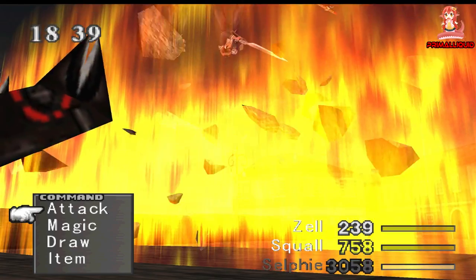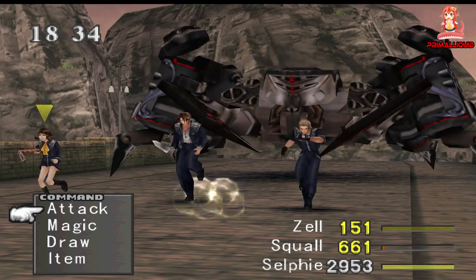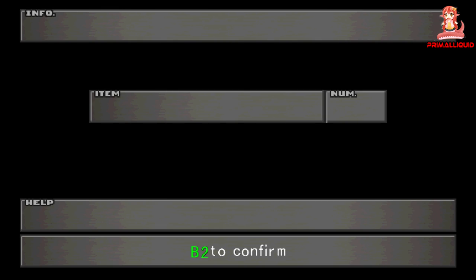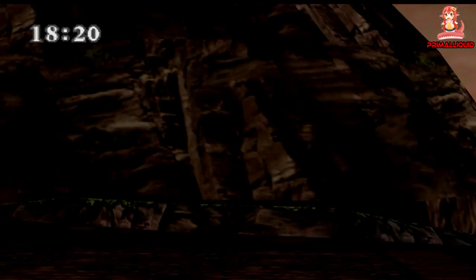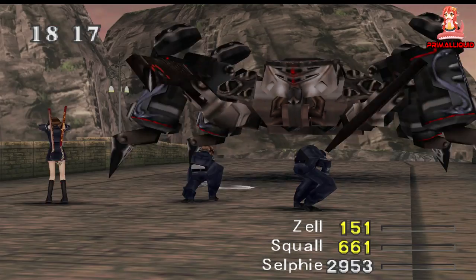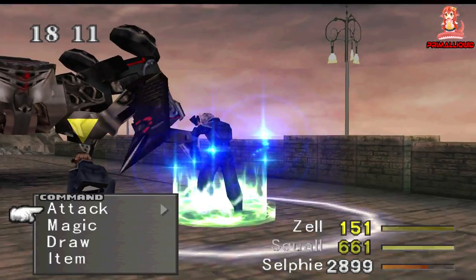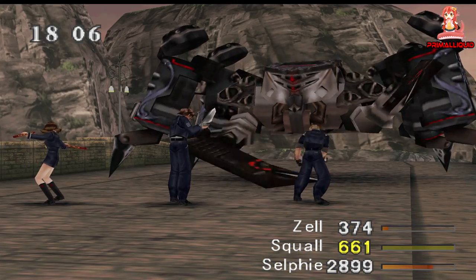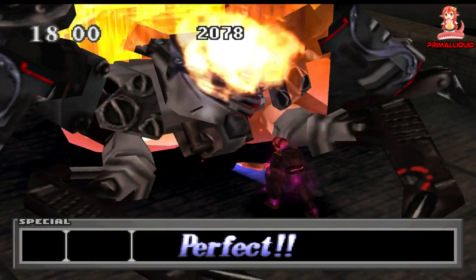As soon as the battle starts, keep switching between your characters until Squall can use his limit break. Once you can use it — make sure not to miss a trigger — the limit break will deal enough damage to kill the boss and knock him down. However he will get back up again fully repaired. Once he gets back up, you need to switch back to Squall and use a normal attack. This will make the boss fall down again, at which point you need to run away from the fight. Doing this will earn you 50 AP. Keep doing this and moving along the path until you get to a bridge, where you can fight and defeat the boss as many times as you want, since as soon as you run away the boss will get back up for another 50 AP every time.